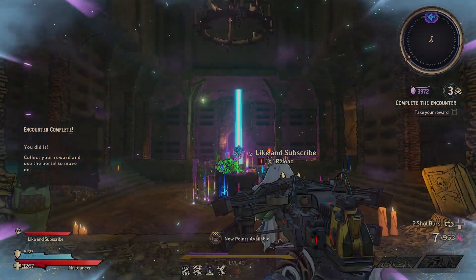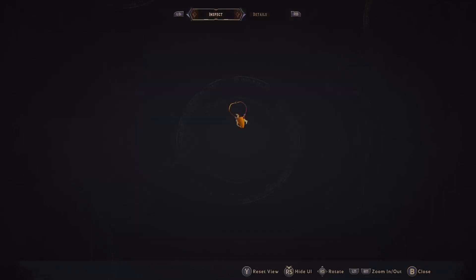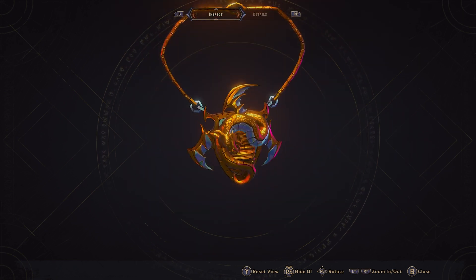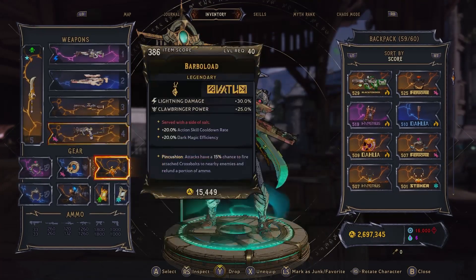The necklace in question is the Barber Load, and it's dropping from the Wheel of Fate, and I would expect it drops from the Barf Bunnies in the Chamber as well. And it reads: Pincushion. Attacks have a 15% chance to fire an attached crossbow bolt to nearby enemies and refund a portion of its ammo.